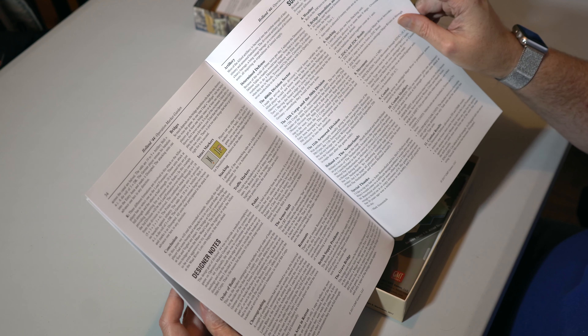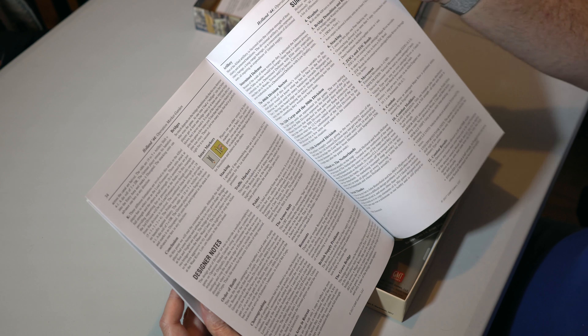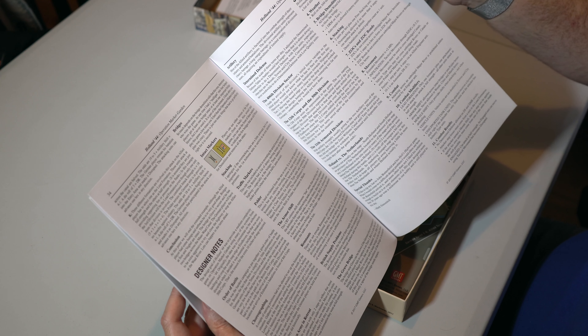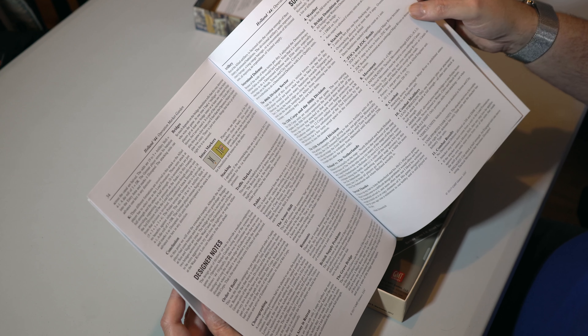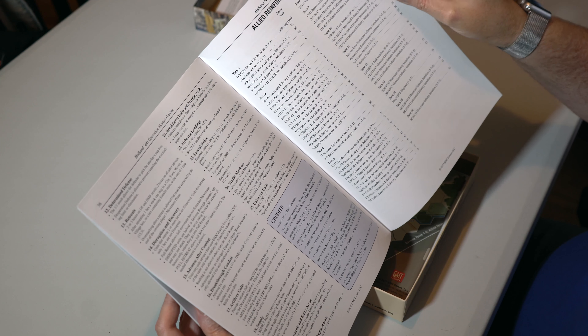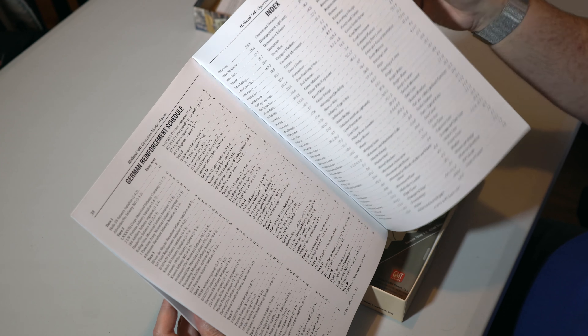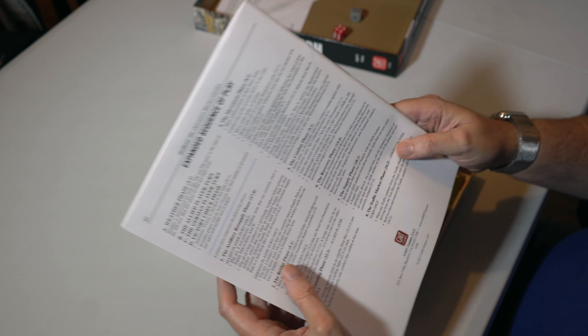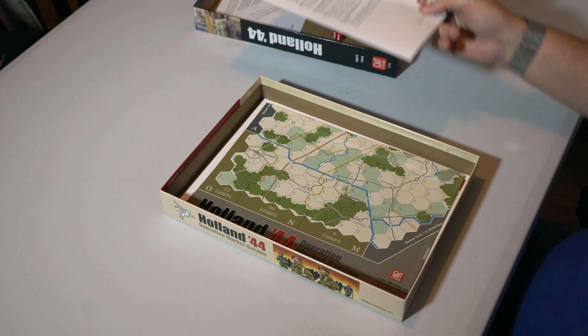There are designer notes explaining why certain things were added, which is quite nice if you've played France 40 or Normandy 44 before, along with a summary of the important rules. The reinforcement schedule is there — German reinforcement schedule — and an index. Every rulebook should come with an index. There's also an expanded sequence of play on the back.